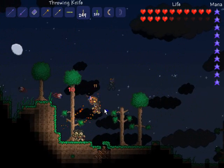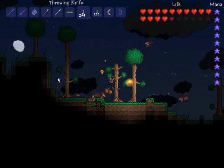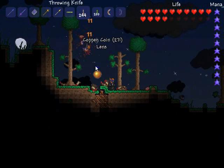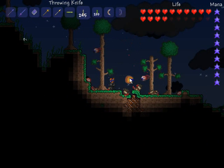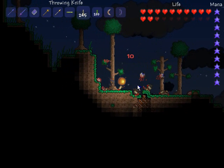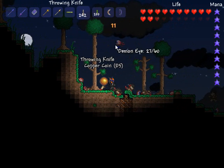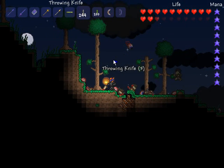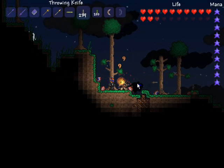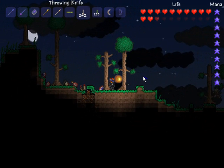Next up are Throwing Knives, and Throwing Knives do about 11-12 damage each hit. They hit two targets before they fall to the ground or break — there's a chance for either of those to happen. They drop in chests and pots pretty much all over the place, and they're also sold by the merchant, but only during a blood moon. Other than that, you can't get them from him, but you can find them underground in chests and pots. It's a thrown weapon.